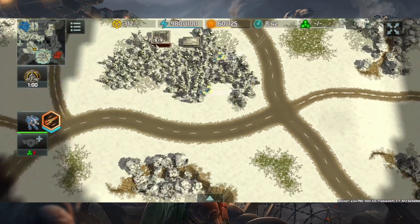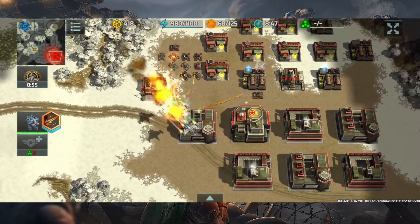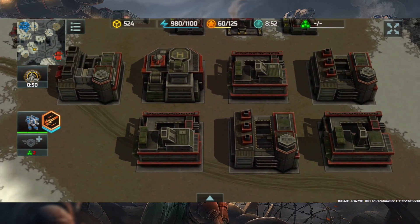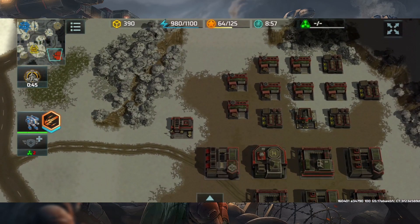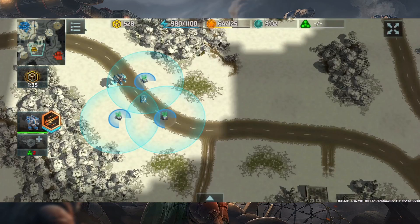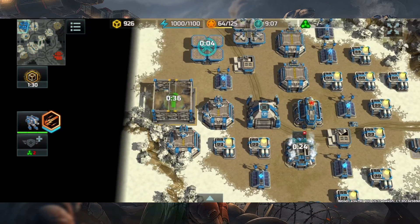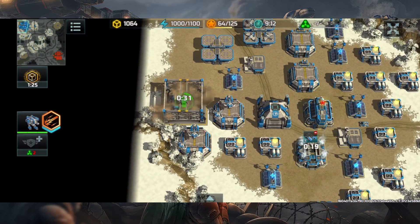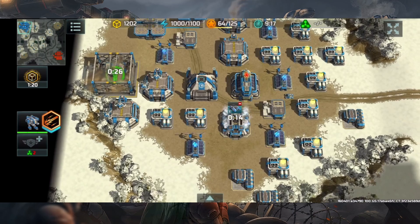I'm going to scout the enemy's base again to see what he has while gathering this container with the fortress. He's basically going for a chameleon — a full land army composition with three vehicle factories and three special vehicle factories. He already has a chameleon whereas I don't have anything on land yet. None of that matters if my base gets destroyed, so in response I'll build a special vehicle factory and add another vehicle factory to support and keep up with his production.